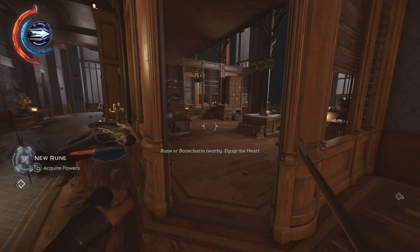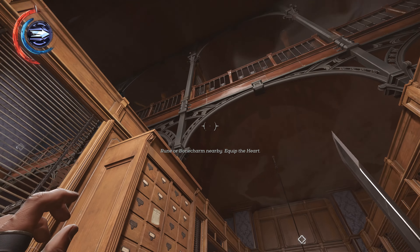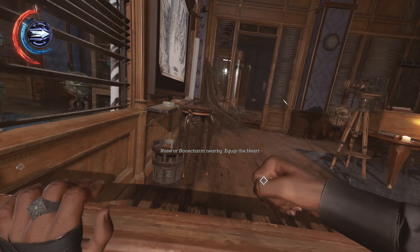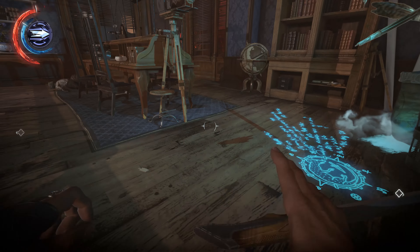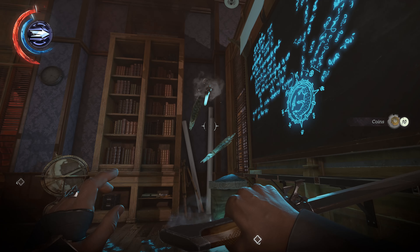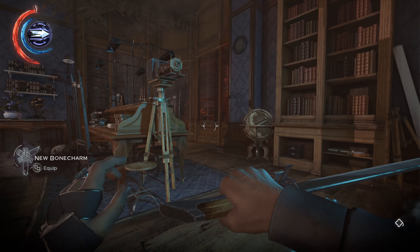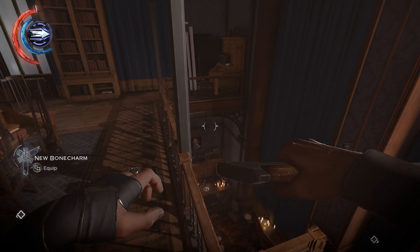Once you do, head back inside here and we are just going to blink up to this next level next to this card catalog. Blink up here, smash out these blinds. In here, crouch, grab ourselves some feathers and a bone charm. If you want some more bloodfly amber, there are some nests in here that you can kill. We're going to skip that and just head downstairs. From here, back down and right out the way we came.